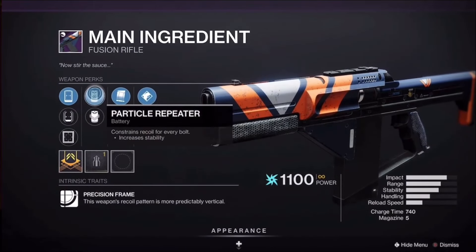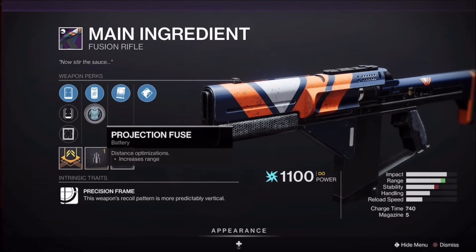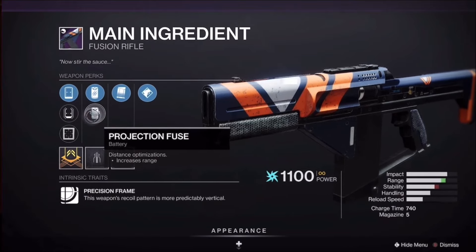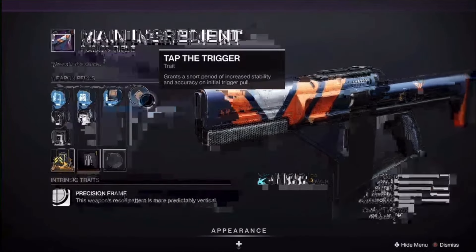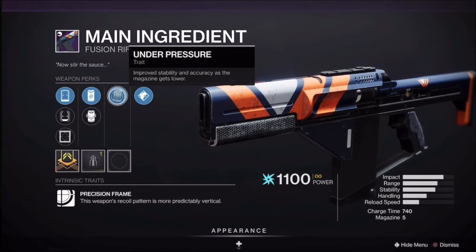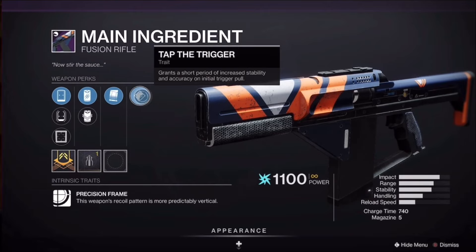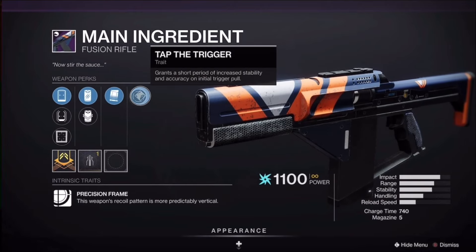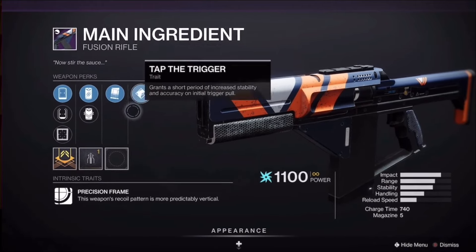As you can see, we have scopes, particle repeater, and Projection Fuse — I recommend this one for more range. This thing is amazing. We have two perks: Under Pressure, which improves stability and accuracy as the magazine gets lower, and Tap the Trigger, which grants a short period of increased stability and accuracy on initial trigger pull. Basically whenever the weapon fires, because this is a fusion rifle.